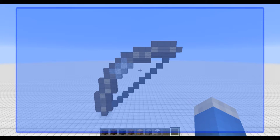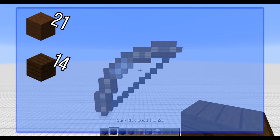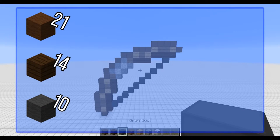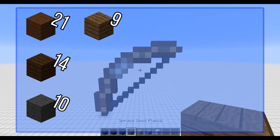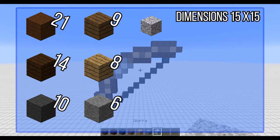First thing first, we're gonna need some materials. We're gonna need 21 brown wool, 14 dark oak planks, 10 grey wool, 9 spruce wood planks, 8 oak wood planks, 6 stone, and 2 diorite.